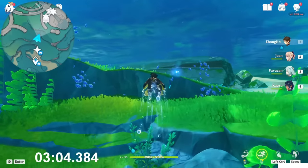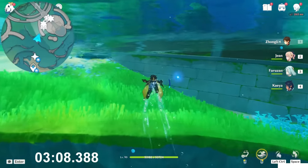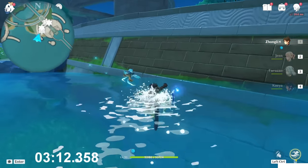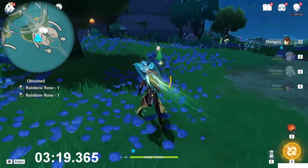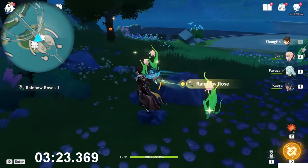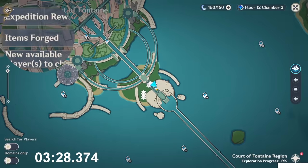In Fontaine the swimming mechanic got changed — the stamina inside the water and outside the water are separated now into two different stamina bars. So just climb up here. Below this tree we find two of them, another one below this tree, and three of them around that rock — one, two, three — plus this one near to the bush: seven in total here.